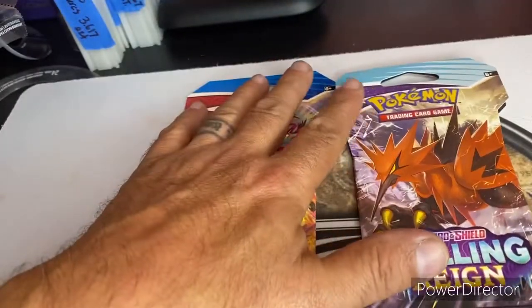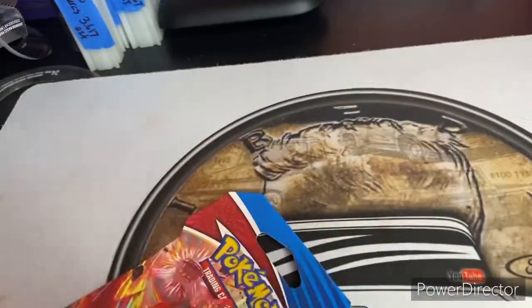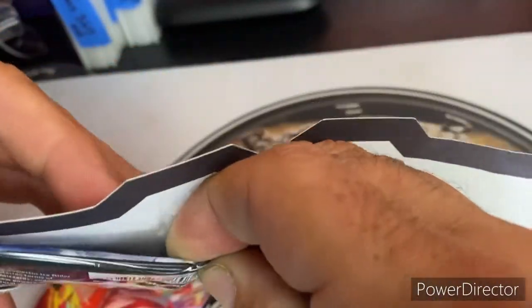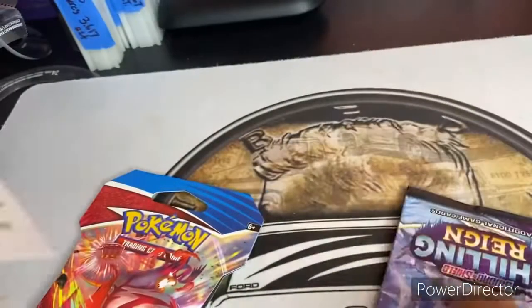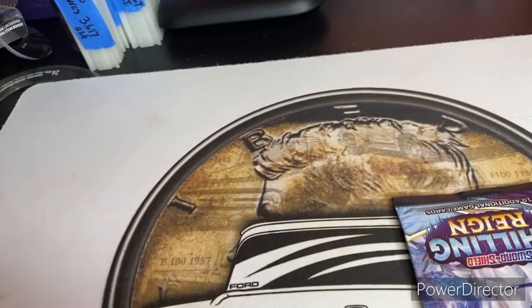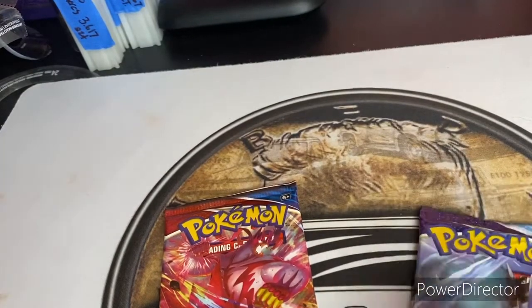We've got a Chilling Rain and a Battle Styles, and since my last deck card over there is Chilling Rain, we're going to do Chilling Rain first. Let me pop these open and get these packs out of here. Excitement abounds — the pack's stuck in there, they glued this one in pretty tight. We've got the cards out though, and we're going to set that down there. We also got our Battle Styles — we can crack that open, slide that Battle Styles out. So we're going to start with the Chilling Rain.